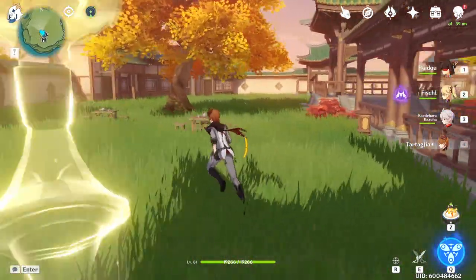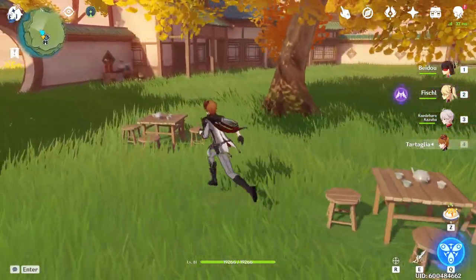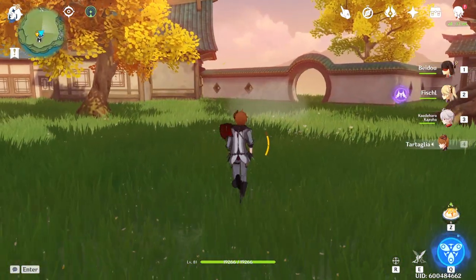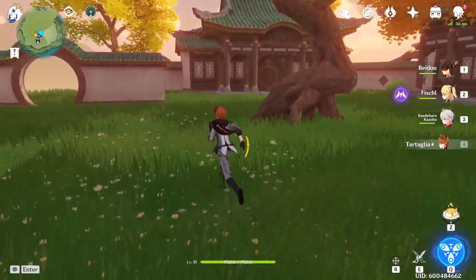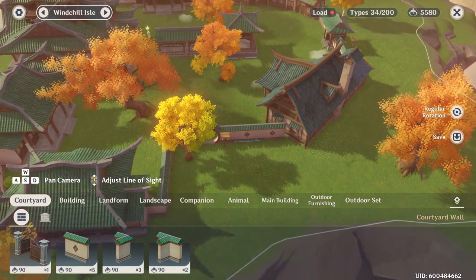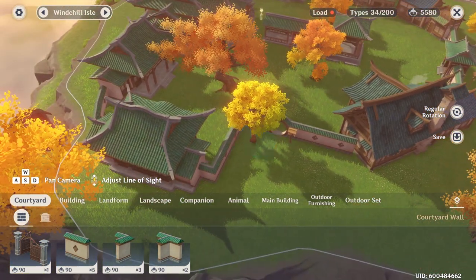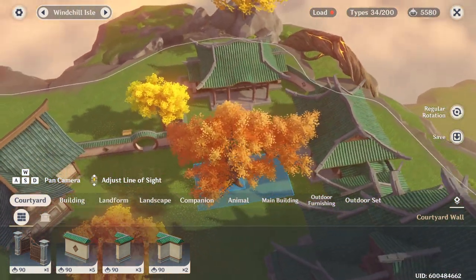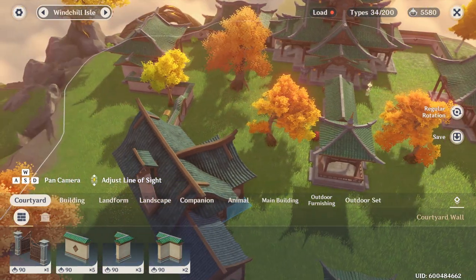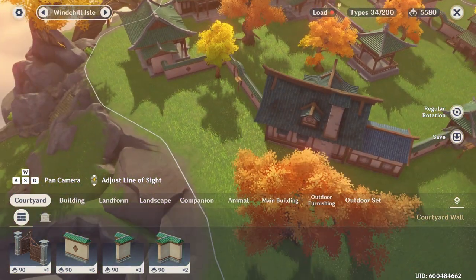It's actually pretty barren — I have a couple tea benches over on this side, but nothing on the other side aside from a couple trees because my load is maxed. The unfortunate truth is these courtyard walls, while they look really cool — and especially if you can get a layout where you can fully enclose an area, the effect is really cool — the trade-off is that they take up so much load.